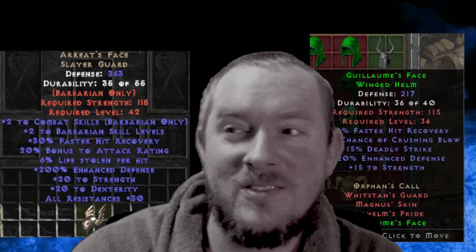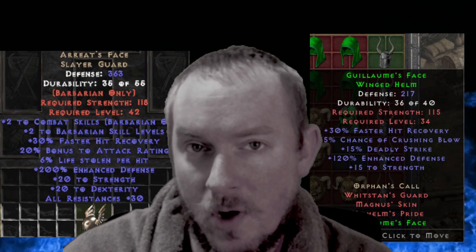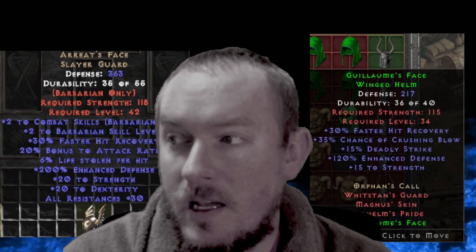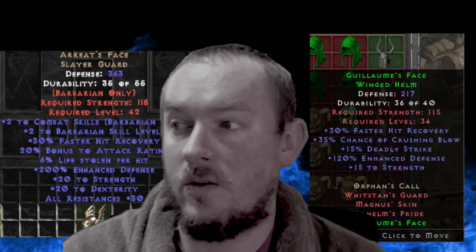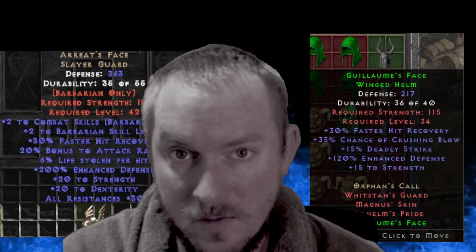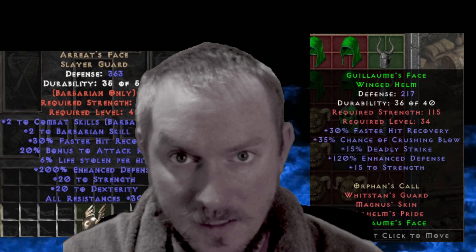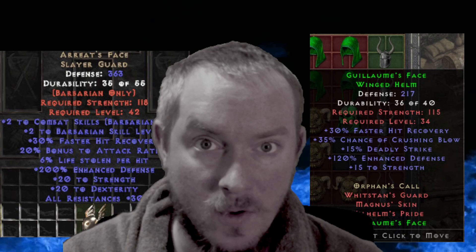Ariat's Face gives two to combat skills and two to Barbarian skill levels, which is going to help your Battle Orders, Battle Commands, Find Item, and everything like that. You get 20% to attack rating. A really big one is the life leech and then the all resistances. The all resistance is really big, but you also have Natural Resistances as a skill on your Barbarian, so you can passively increase your resistances anyway.